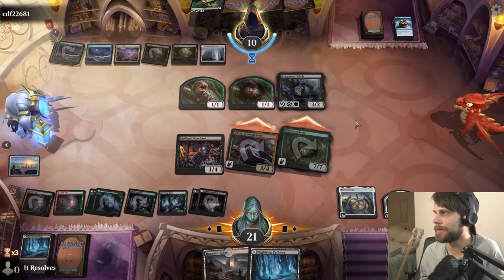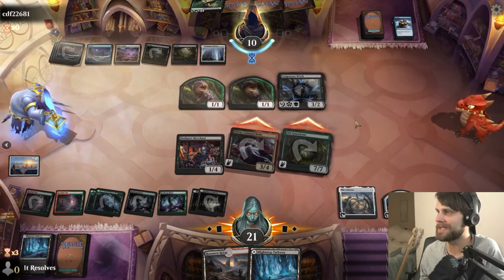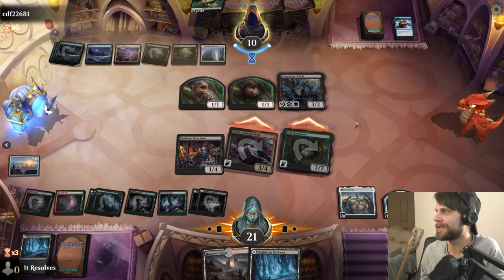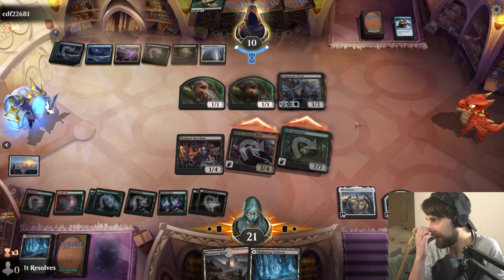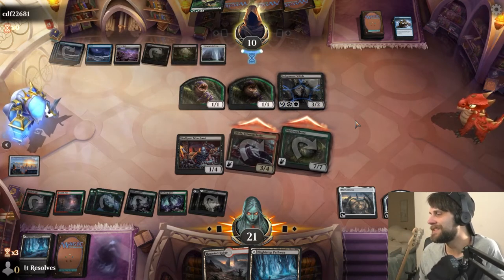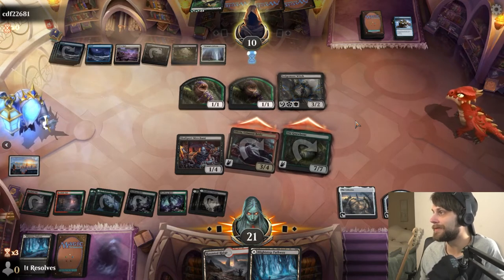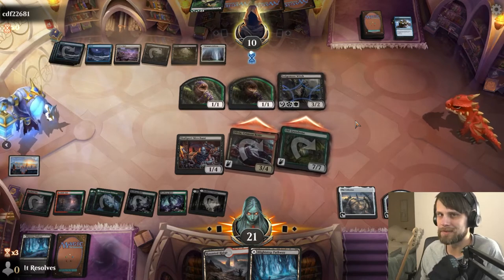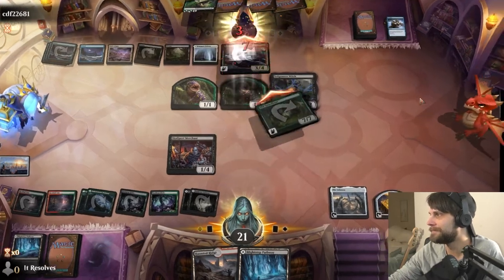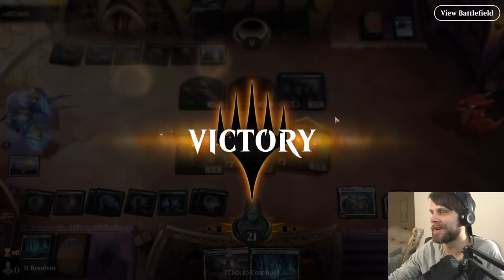It looks like the opponent sees the writing on the wall and is just going to let the timer run down. I hate when people do this because it's just frustrating for everybody, but you've got to stick with it. I am not giving up. I will never give up. I do really like this deck though — it's very fun. I love Jund as a color combination. I love Reanimator as a strategy. It's just kind of everything I like in one package and it's pretty good. We won, guys — after an enormously long wait, we got it. Let's move on to game two.